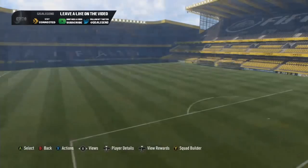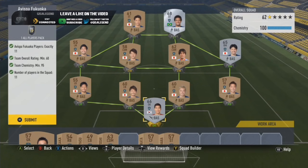Then Avisapath Fukuoka - I'm going to butcher some of the names but it's a nice easy route as well. I've got quite a lot of silvers on this team, 62 rated. I can tweak it a bit more if I need to, and for what you get - an all players pack - it's not too bad. That would be two routes completed.